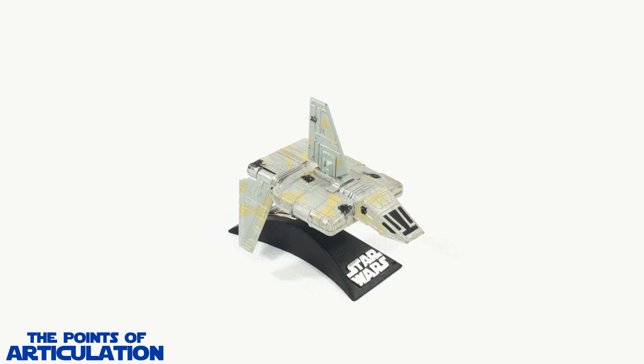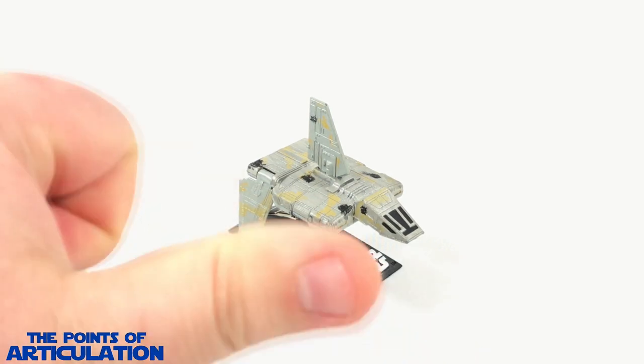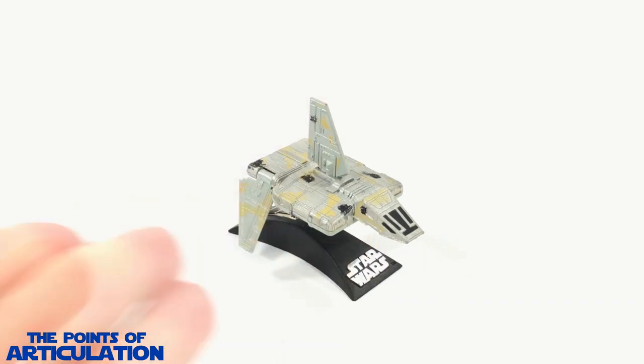Hello everybody and welcome back to another episode of the Points of Reticulation. My name's Dave, and if you're new to my channel, welcome. Today I'm looking at the Star Wars Titanium Series Imperial Landing Craft. The Imperial Landing Craft made its first on-screen appearance in Star Wars Episode 4: A New Hope. As a kid I fell in love with this ship the first time I saw it playing the game Star Wars Rogue Squadron. I love the design - the foldable wings reminded me of an Imperial Shuttle. Regardless, it's one of my favorites and I'm so glad to finally have one.